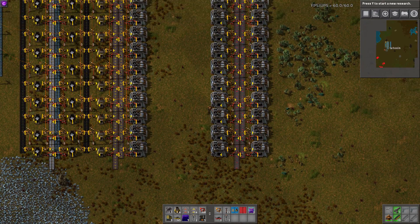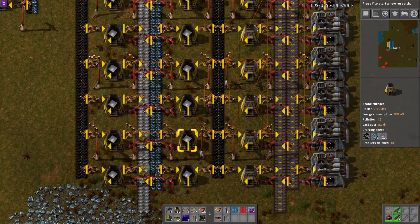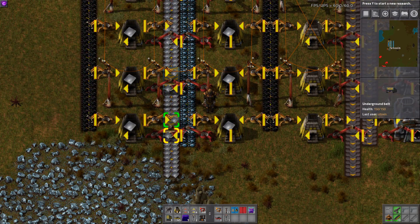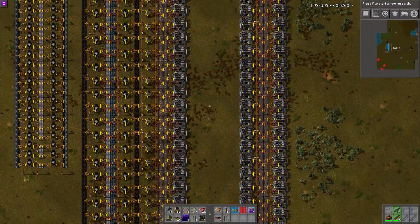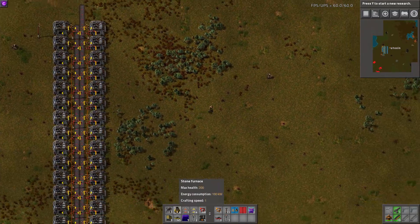One thing I realized is my blueprint doesn't have an upgrade that is somewhat necessary. You'll notice here at the end, I have underground belts here for these last two smelters, just so the belt can be fully compressed.